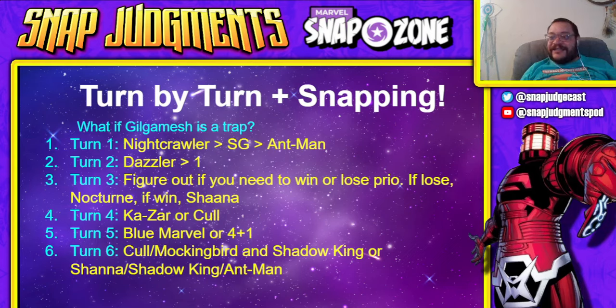This deck asks the question: what if Gilgamesh is a trap and Zoo has been good all along? Based on results, this deck has climbed easily into the top 100 and is winning major tournament games. Snapmasters results are coming soon. Gilgamesh is not actually needed to make Zoo powerful — Zoo has enough power without Gilgamesh to compete at the top levels of the meta.